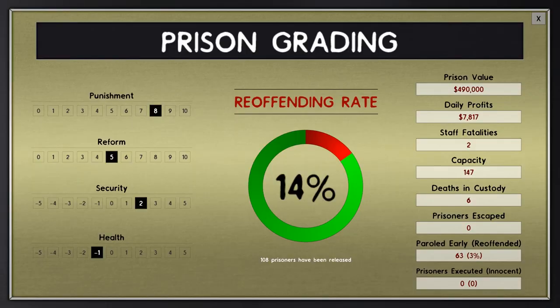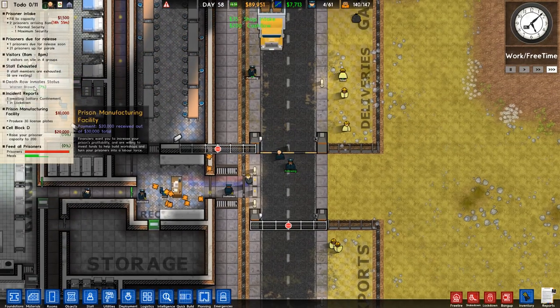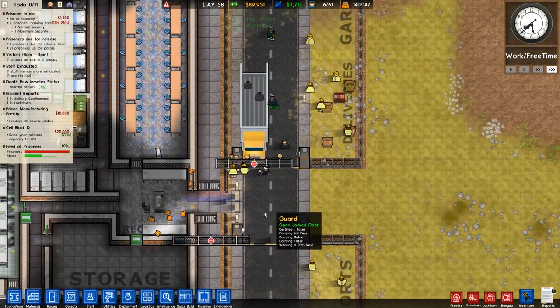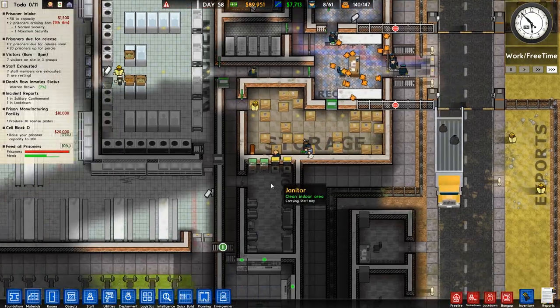Just going to check prison grading. We can see we've got a 14% reoffending rate, which is 108 prisoners released - that's a big turnover for such a small prison. Punishment is quite high, reform is middling, security is high, and health has improved. Prison value is nearly half a million, daily profit of 7 grand, staff fatalities 2, capacity 147, deaths in custody 6, no prisoners escaped. 64 prisoners have been paroled early with a 3% reoffending rate, no executed prisoners - but we do have Warren Brown on the list and he can be executed.